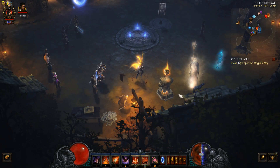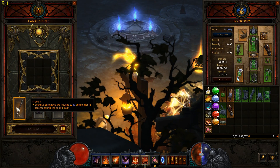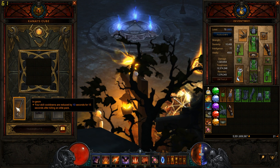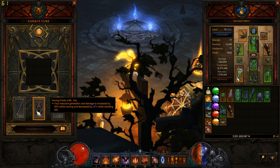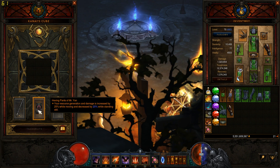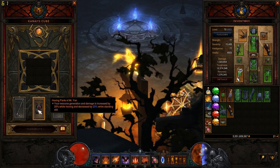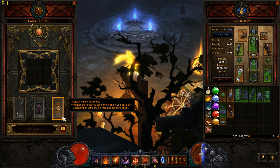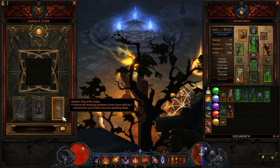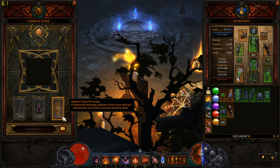In the Cube, we're going to be using In-geom as our Weapon Slot. It's going to reduce our cooldowns for 15 seconds after killing an Elite Pack. For armor, it's going to be Hexing Pants of Mr. Yan, which is going to increase our resource regeneration and damage while we're moving around with Strafe. And Obsidian Ring of the Zodiac, because it's going to reduce the remaining cooldown of one of our skills by one second when we hit with a resource-spending attack.